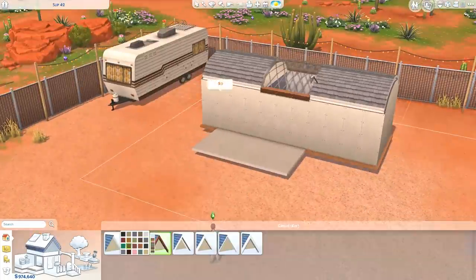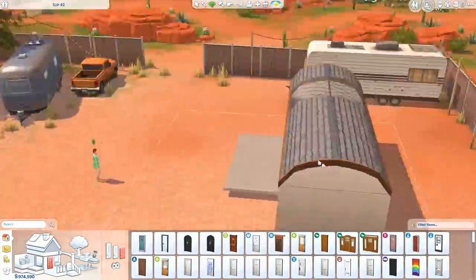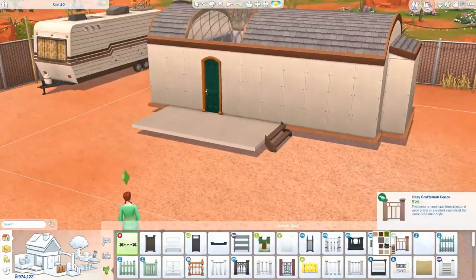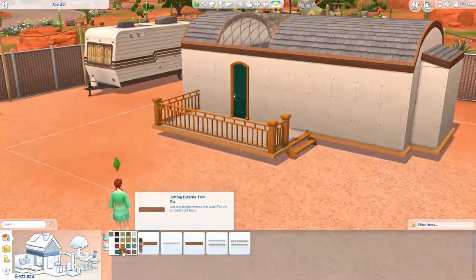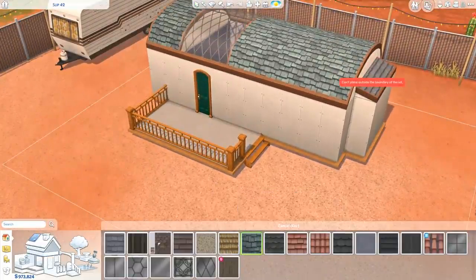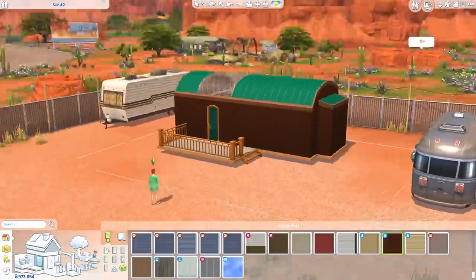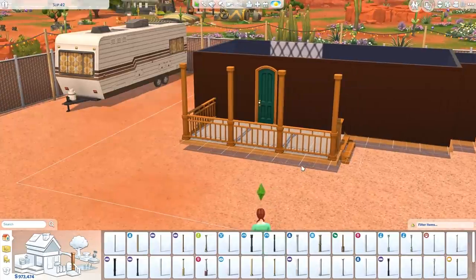But then while choosing wallpapers, something just kind of happened and we ended up going in a completely different direction. I was looking at the two base game wooden wall panels and I believe they've added at least two swatches to one of them, possibly four. The one with the very narrow wood panels has four more swatches or at least two. I'm not entirely sure because I don't ever use that wallpaper normally. But I've definitely never seen the orange and also the yellow one before, so I was very, very happy when I noticed we had a yellow wallpaper.